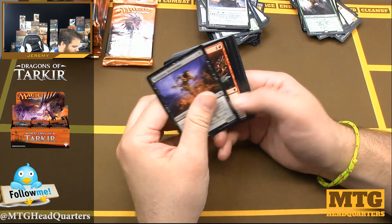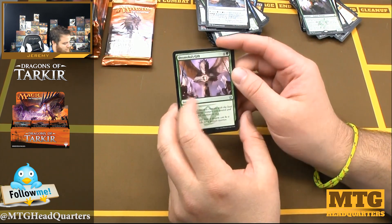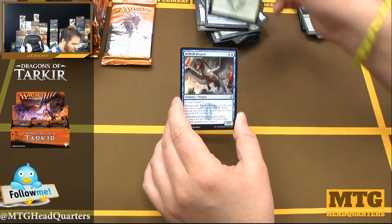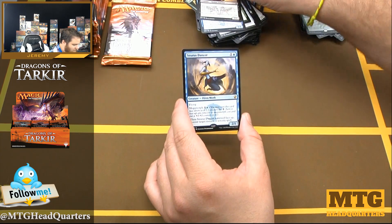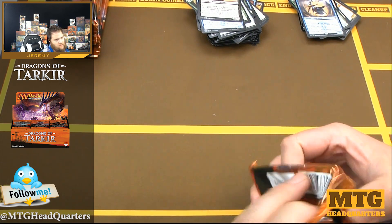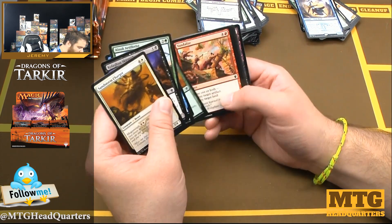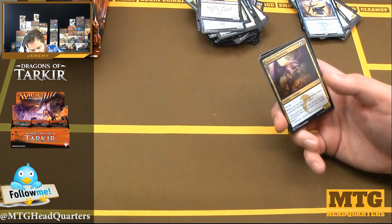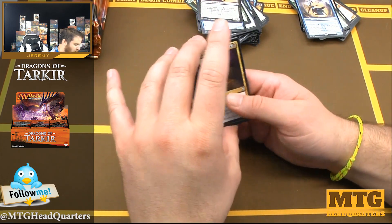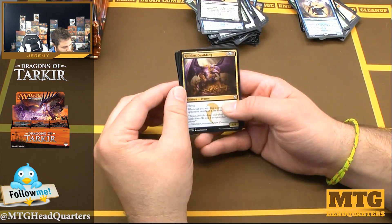I always mix up Den Protector and Tireless Tracker — probably because I'm old and the slow constricting grip of Alzheimer's is setting in. Ojutai's Command, Bell Toll Dragon, Blood-Chin Rager, and Stratus Dancer — solid card. I probably need to white-balance; those colors look a little extra vivid. I added some additional lighting thanks to the patrons — those are the people who support on Patreon. I was able to fix the studio computer, so we have quieter computer, better recording quality, and better lighting. Thanks, patrons!